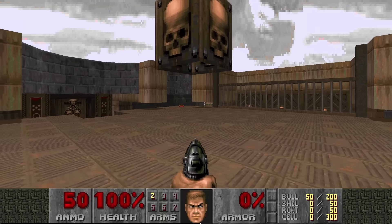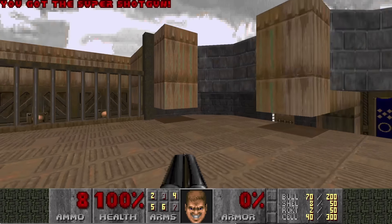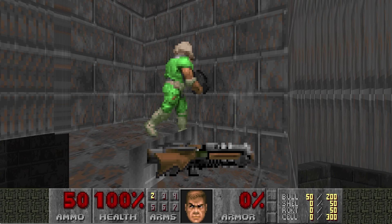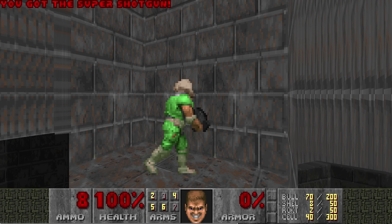Plutonia also uses voodoo dolls, but in a more generous fashion. In map 6, walking under a cube gives you items. An out-of-bounds elevator is lowered when you walk underneath the cube. This elevator holds a voodoo doll which then interacts with items at the bottom of the elevator ride. Since the voodoo doll shares the player's soul, it also shares its inventory.